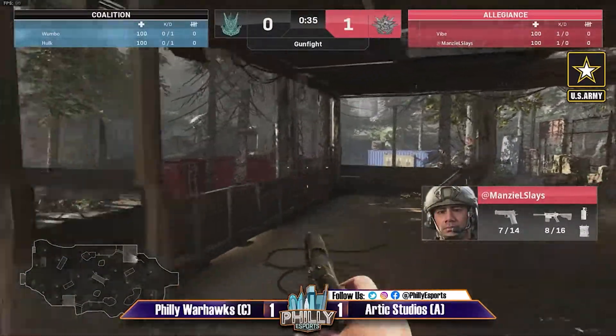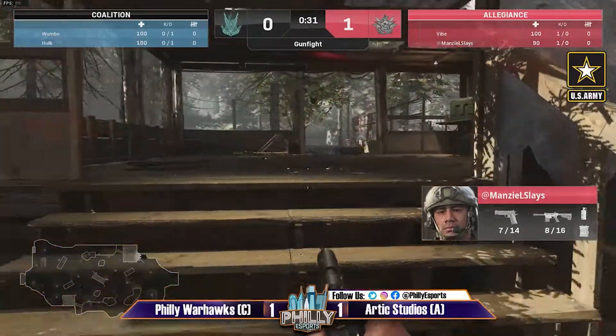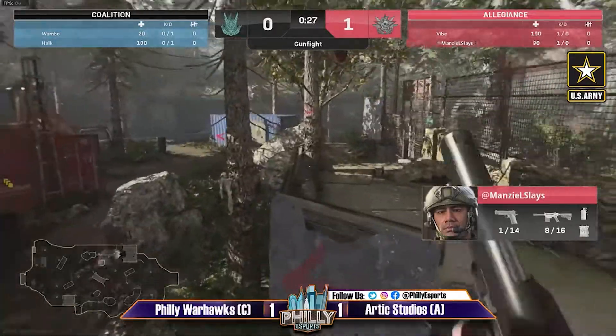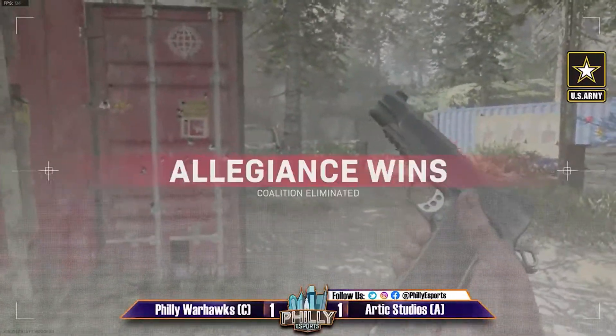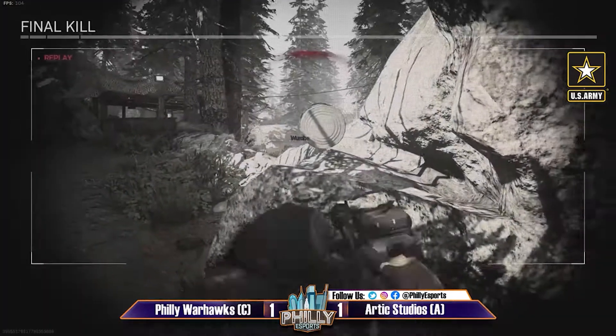Manzel moving in here with some vision. Smoke coming out, taking some wild shots, not really connecting too much. Gives him an opportunity to move up a bit — does take out Hulk and Wombo right at the same time. The coordination there by the team is excellent.